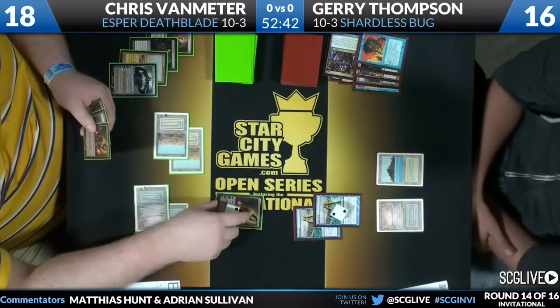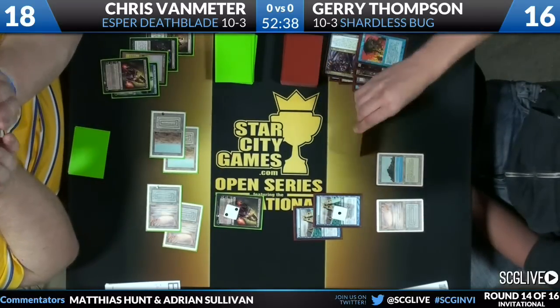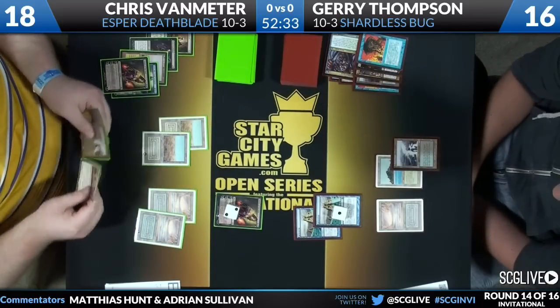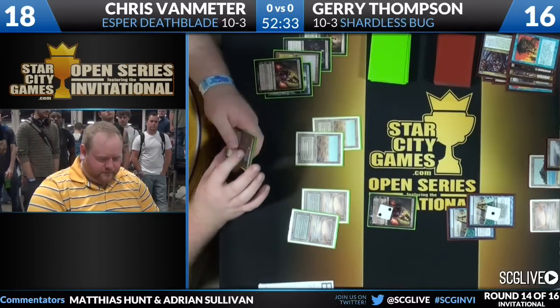A big misstep from Chris Van Meter: he opted to cast the Jace before activating Liliana. Jerry's hand was Shardless Agent and Force of Will, so he was able to Force of Will the Jace the Mind Sculptor, and now the plus from Liliana had no discard from Jerry. We saw speed from Chris Van Meter, maybe showing why a little more deliberation can matter.